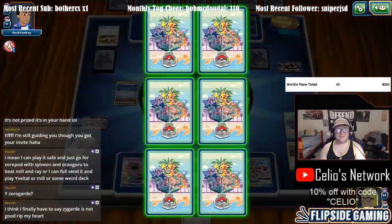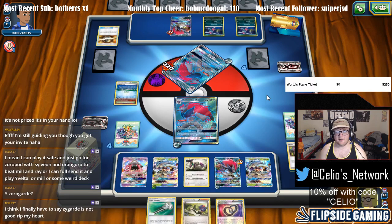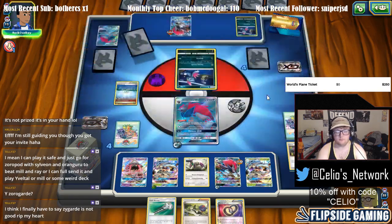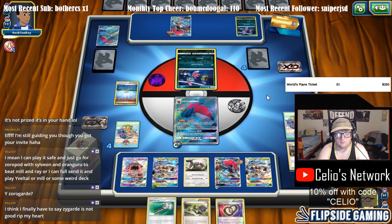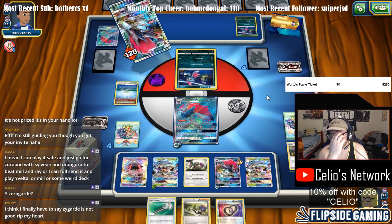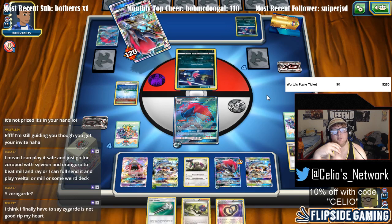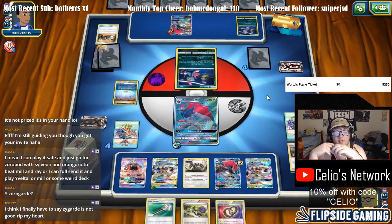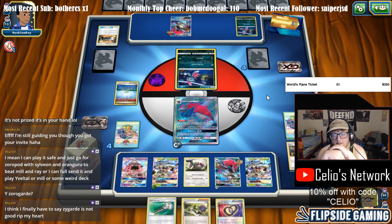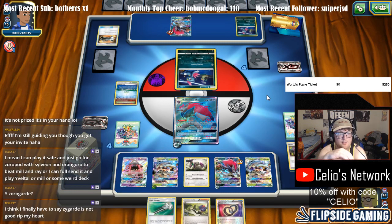Zygarde is not good — yeah, I don't think it's gonna cut it. Zoropod is back where it should be. It's still possible that he gets a knockout on our benched Zoroark. Evil Admonition is doing 150 right now — evolving the Glycipod stopped it, took it down from 200 to 150, which is really nice, but it can still get the two-shot on the Zoroark since it's already hit for 80.